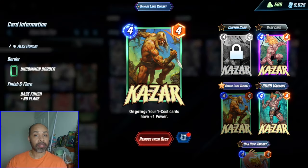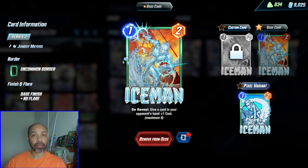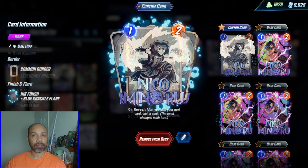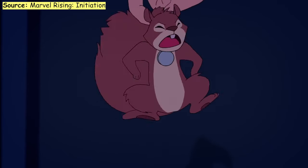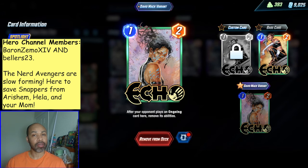Instead we have Khazar who can buff up our one cost cards, along with Marvel Boy. Those one cost cards include Iceman for disruption, Nico for her flexibility, Squirrel Girl for all the squirrels, Martyr just for power — and she in all likelihood won't be able to move because we flooded the board — and Echo for a little bit of tech.